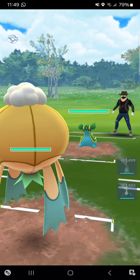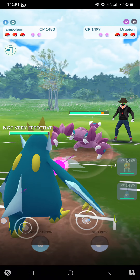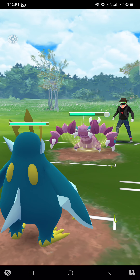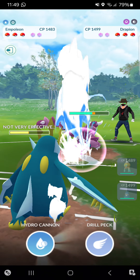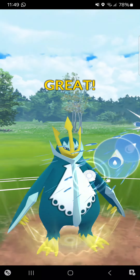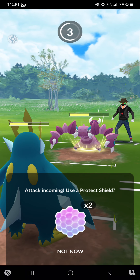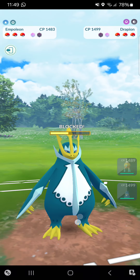Drifblim against Gastrodon — opponent switches into Drapion, which means I have a really good counter for that: my Empoleon. Look at that Waterfall damage already! Opponent goes for Crunch — quite some damage but I can handle it. I really want my Drifblim against this Gastrodon; that's just my dream for now. I'll throw a shield here.